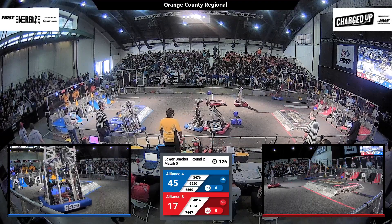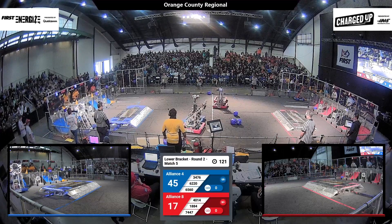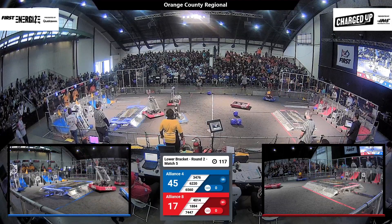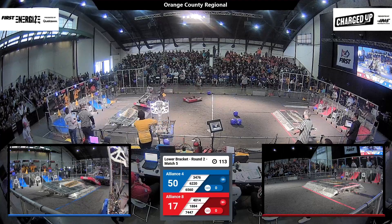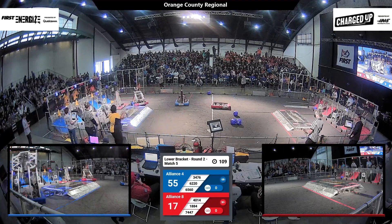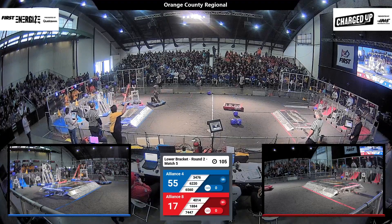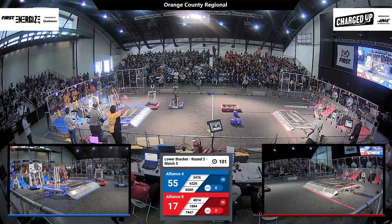They're grabbing a cone and headed back towards the Blue Alliance community. It seems the Red Alliance has a lot of robots put in defensive positions. 18-84, that's the Griffins — they're on the Blue Alliance charge station. That's usually not a good spot to be in. They're facing contact from almost every team on the field. There are now two Red robots in the Blue Alliance community.